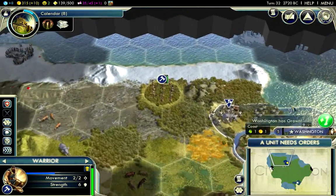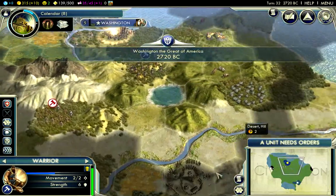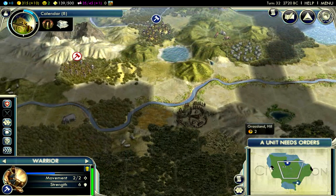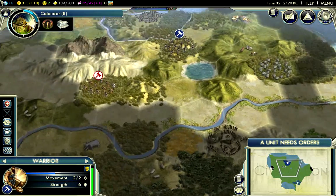I'm thinking of moving down here for my first expansion because there's some Silk, some Ivory — I have access to those already but it's still good. There's a lake here which is great because all those hills over here means farms can be built on top of them.